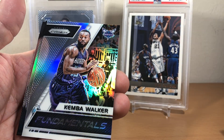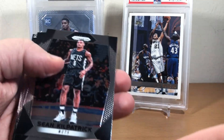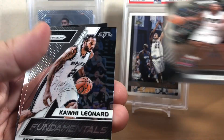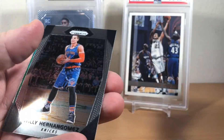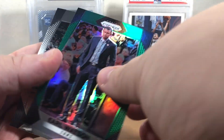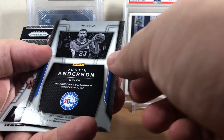Fundamental silver of Kemba. Cheick Diallo silver and David West. Sean Kilpatrick, Chris Paul fundamentals, Kawhi, and Jahlil Okafor. Joe Johnson, Willie Hernangomez, Green, Earl Watson, TJ Warren. Lou Williams and my auto.